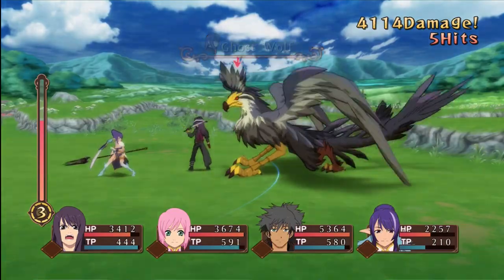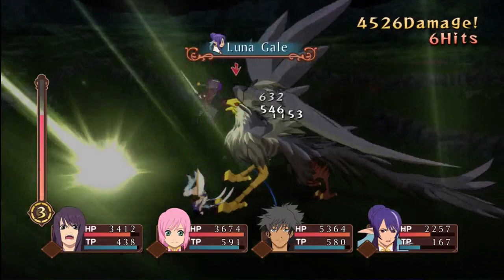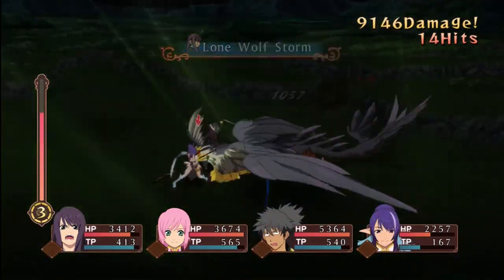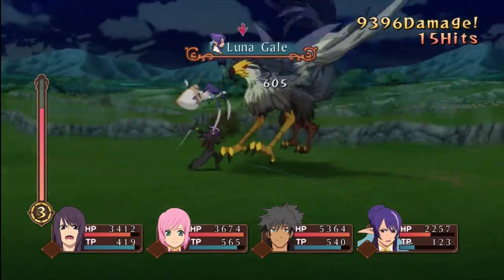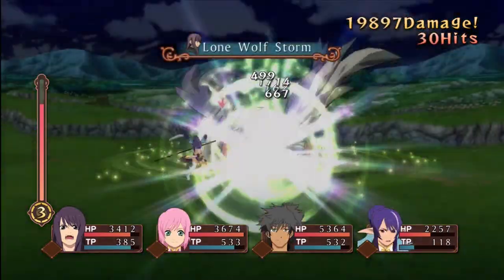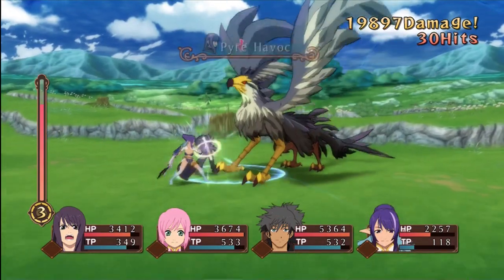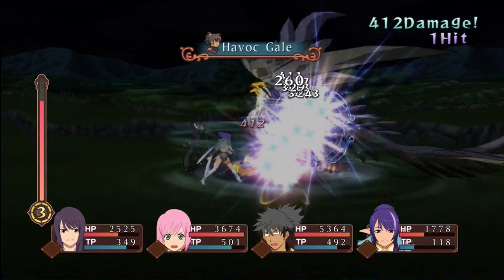In your face! Estelle's going all out with these skills. I didn't even look at what was powerful against it. Bad, bad giant Griffin thing.